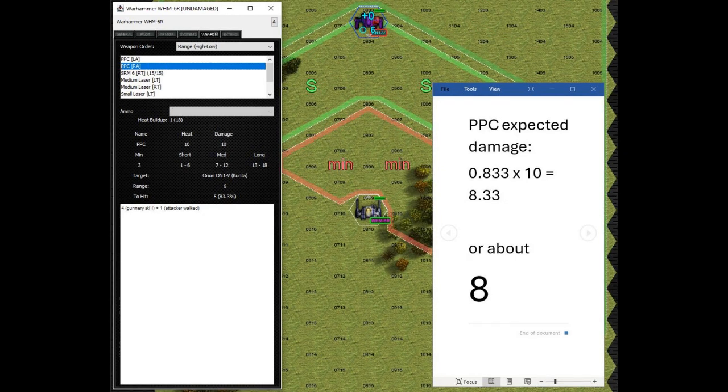Obviously the PPC, which does 10 damage, is never going to have a higher expected value than 10. And if you look at how well it would do at range 6, it's going to do an average of about 8 damage. So at that range — or more precisely, when target numbers start to get around 7 with the shorter-range weapons — that's when it starts to become really worthwhile to cut in with those shorter-range weapons.